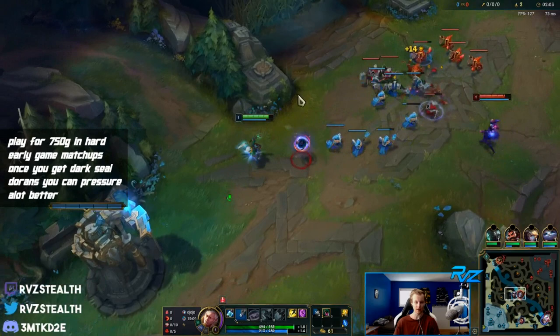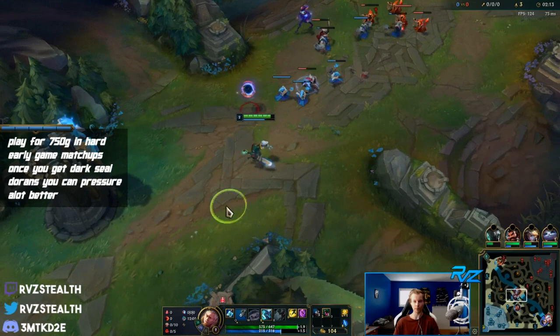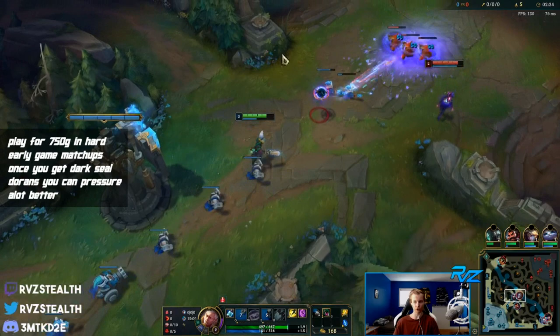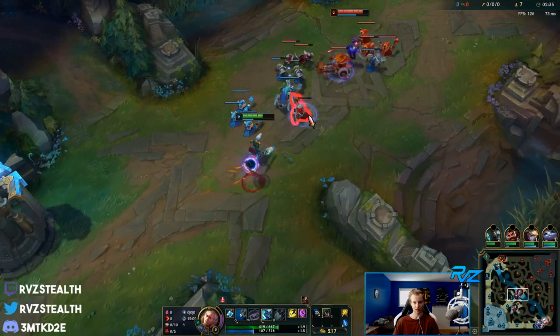Our main objective in this lane is to farm for 750 gold and then base, because our ideal base time is 750 gold for Dark Seal and Doran's. Her ideal base time is 1300 gold for Lost Chapter. So if we can base and get that 750 gold item, then TP back to lane, we'll be at such an advantage - because if we force her to TP back before she has Lost Chapter, we're at a big advantage in this matchup.